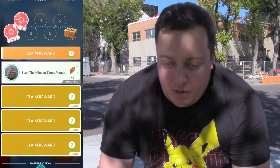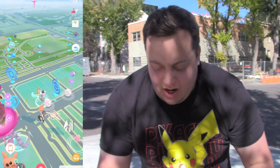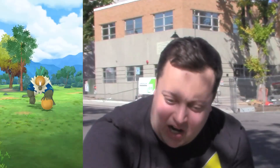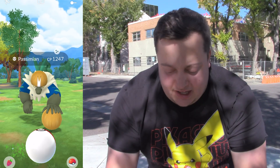We just made it to Carson City, we are downtown, and we just completed three more tasks. Let's see if we can get a Shiny Passimian — we got our Orangaru last time. Number one is a Passimian, but it's not Shiny. Let's claim the next one, which is also a Passimian — not Shiny. We want the blue chest. Anyway, number three — third time is the charm. Hey, we get a Shiny Passimian finally! 1247. I like that blue-orange color on it. It's not the Hundo, but I'm content.